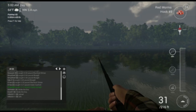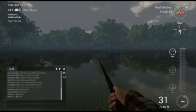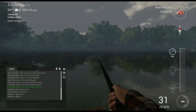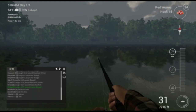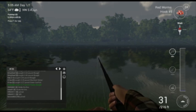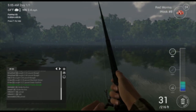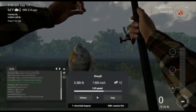Apparently someone caught a 0.77 pound trophy bluegill. Cool. Something's swimming past my thing. A fish tried to bite and then escaped. Great. Bite it. It's moving. Come on, bite it. My god, how boring is this. I got something! What'd I get? A fish.